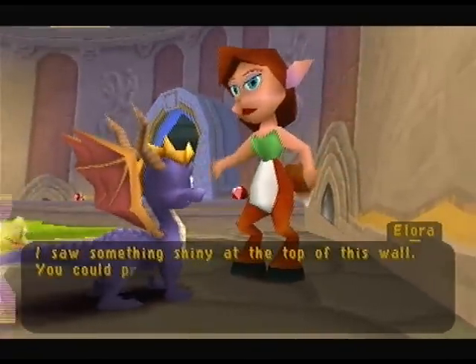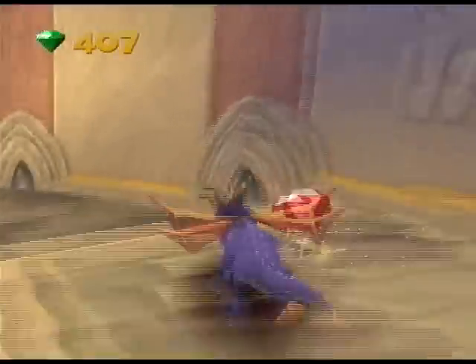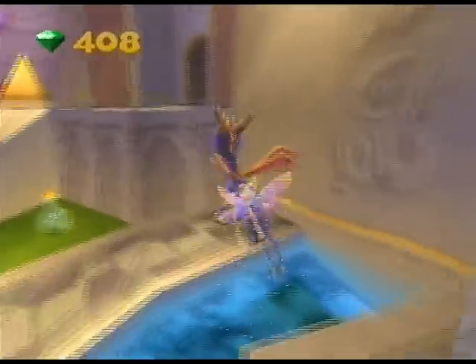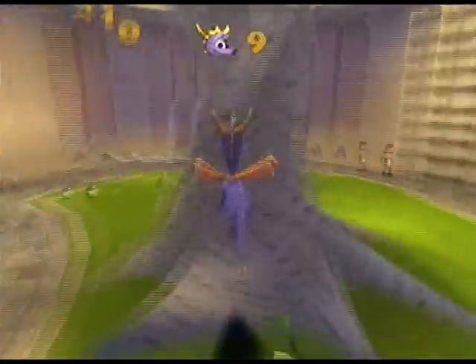'I saw something shiny on top of this wall — you could probably get it, but you'll have to learn how to climb first.' Orbs are more important to the happy ending of the game, but all you really need to do is go through levels and get all the talismans to complete the game without 100%. But this is a 100% run, as you already know.